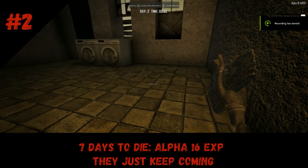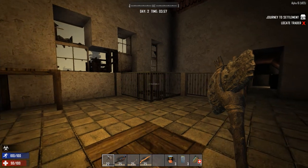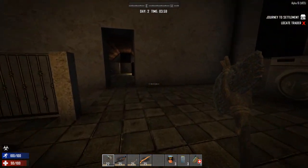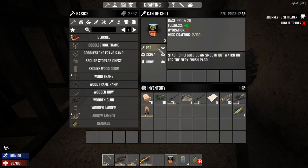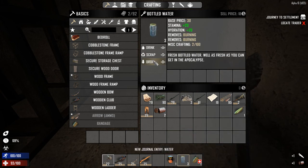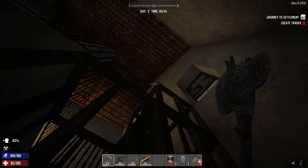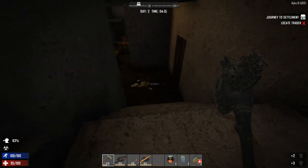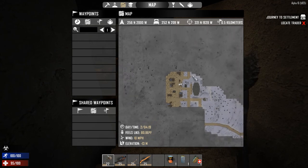Hey, it's me Gixie and welcome back to Seven Days to Die Alpha 16 Experimental, episode two. It's fixing to be daylight and we're going to head out and explore this town. Before we go, we're going to eat real fast — I'm still getting used to these controls. We'll eat a couple of cans to bring our food up and drink. I went ahead and looted the house overnight.